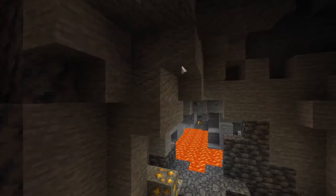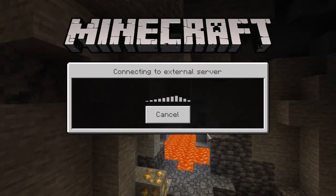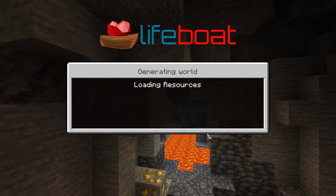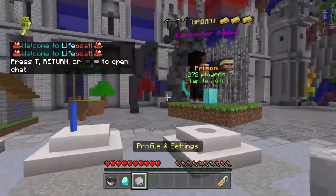Hello everybody, we're gonna be playing some Lifeboat and we're gonna be playing Prison. Ignore the fan, it's very hot where I live. I'm making this video at like 2 a.m. right now because I stayed up. I slept all day. I'm gonna show you how to drop items in this game, so we'll just get onto it. First you want to go to Prison, make sure you're in Lifeboat.